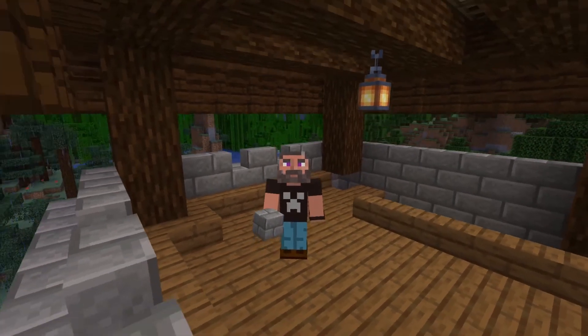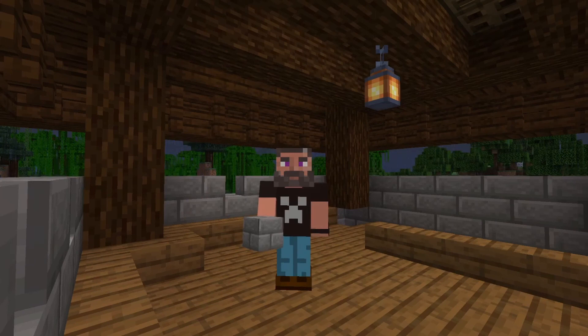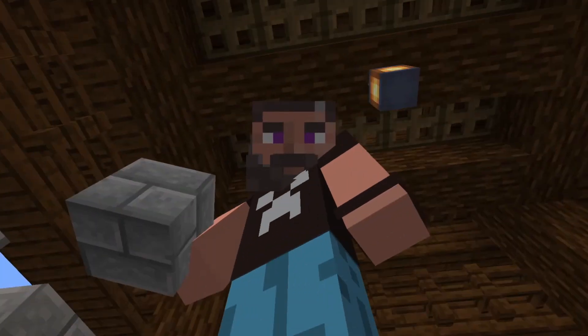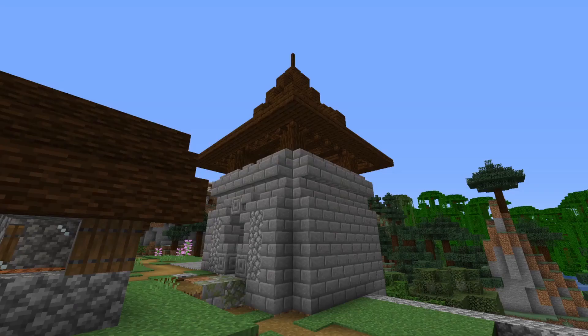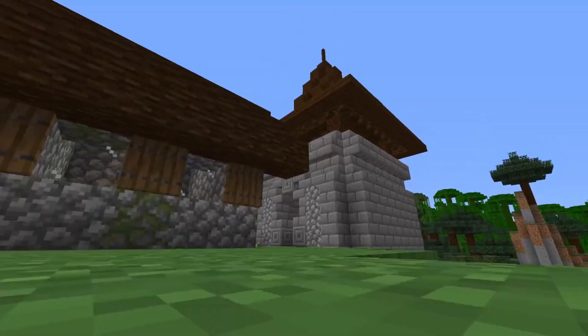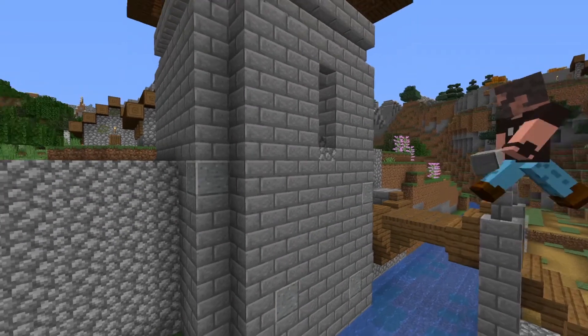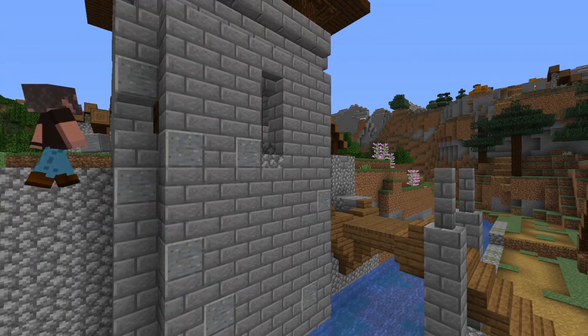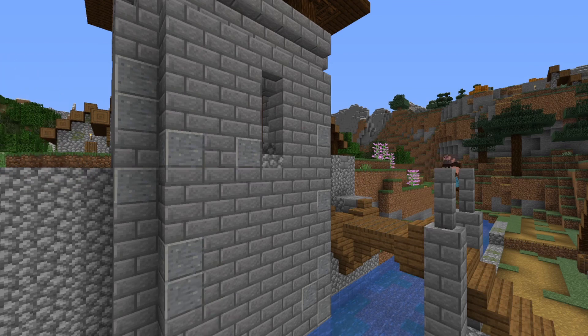Well, it has been another day in real life, and there have been some more modifications on this tower. I got rid of the cobblestone walls and the walls are now stone bricks — I like it quite a lot. I'm putting down some polished andesite blocks, whose texture works very well with stone brick blocks. I'm also going to put in some stone brick stairs, which is a good way to introduce some more variation.